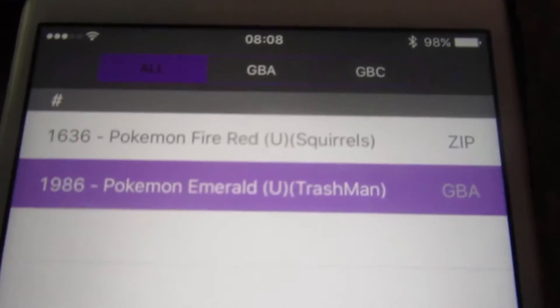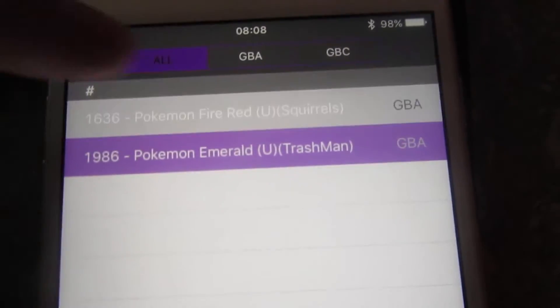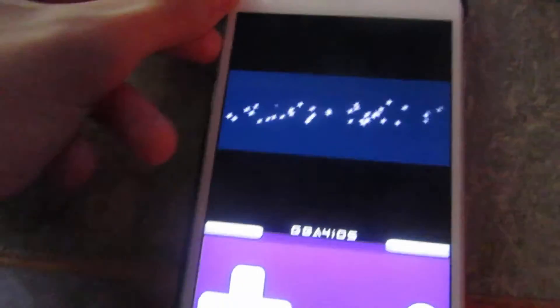It's going to redirect you and start to download. And there we go — it's kind of glitched out a little bit because it's not really designed for iOS 9 yet, it's not optimized. But it should open up with GBA for iOS. Pokemon FireRed — let's check. And also the sound works — check this out.